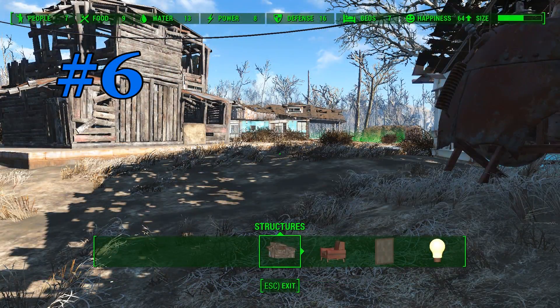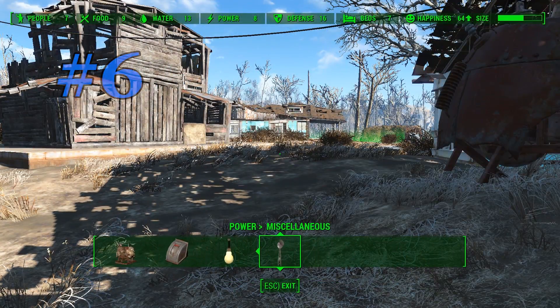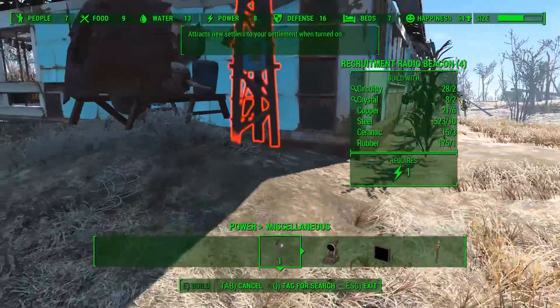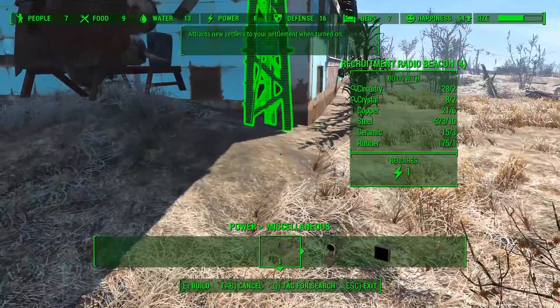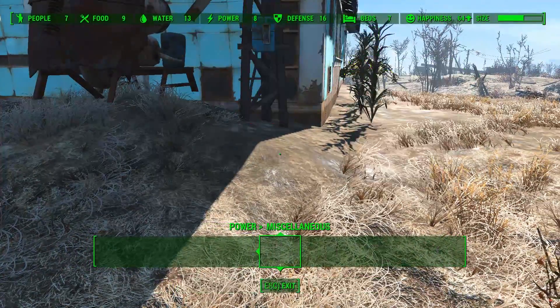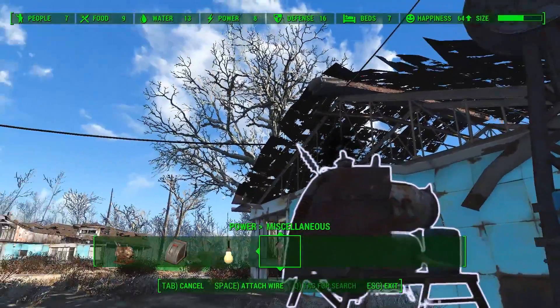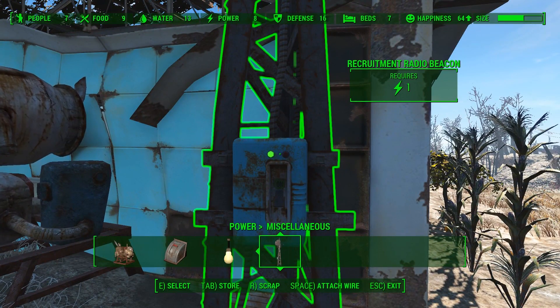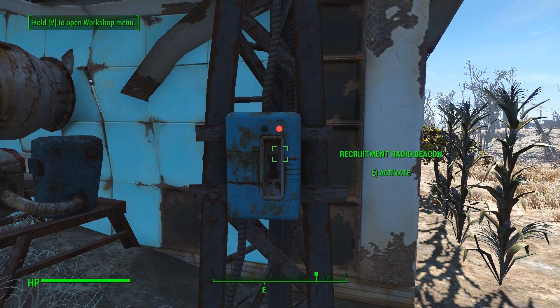Number six: recruit settlers. It's always good to have a small group, but expanding will give you more food, more beds, greater happiness, and a better defense system. This is done by going into your workshop, then power, power miscellaneous, and selecting the first option there. It does take some materials to create, but don't forget to activate the radio beacon — otherwise you will not have anybody rock up to your town.